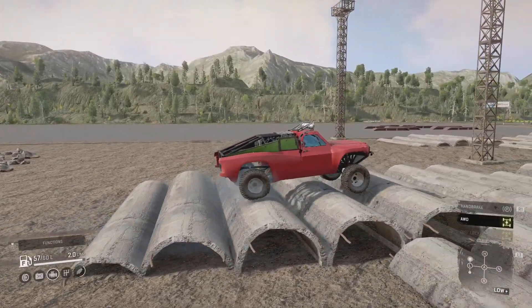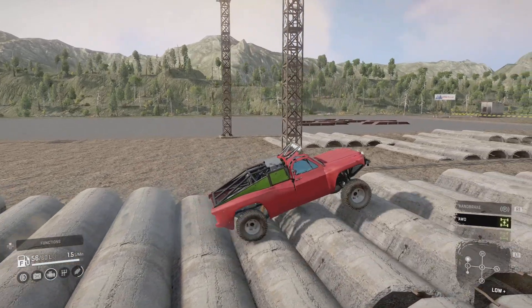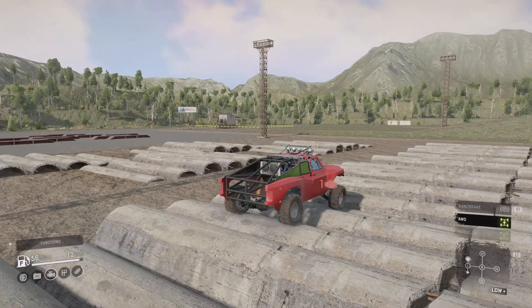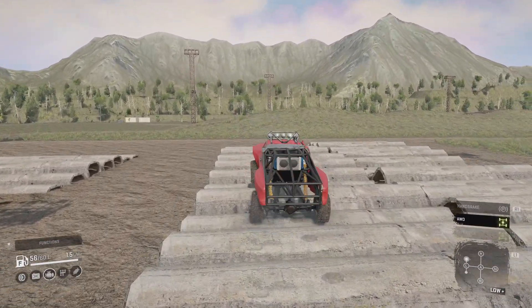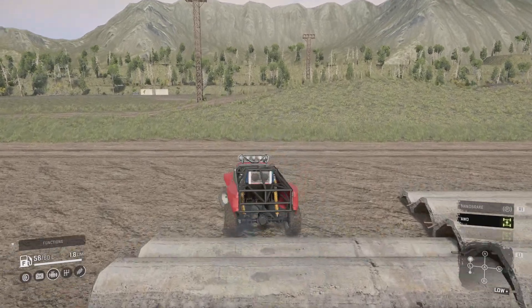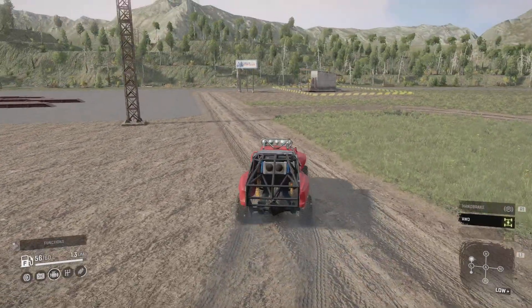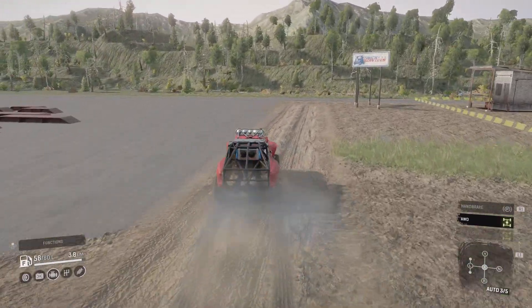Taking over these obstacles — it doesn't have any issues whatsoever. The suspension is working a treat. But it's a race car so we just need to be going fast, not crawling over obstacles. I should have taken this to the stadium map really, but never mind — we'll do that next time. Let's get it into auto and build some speed.